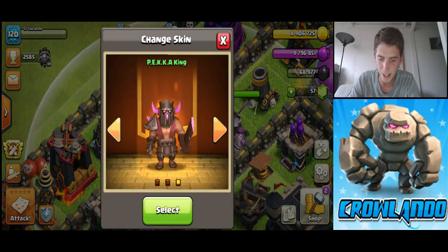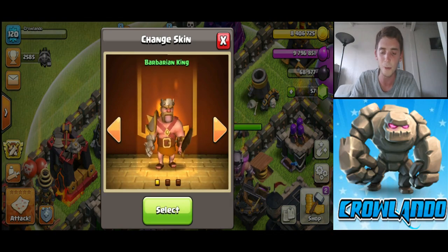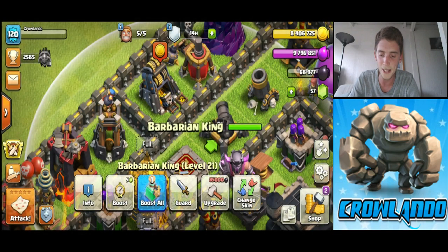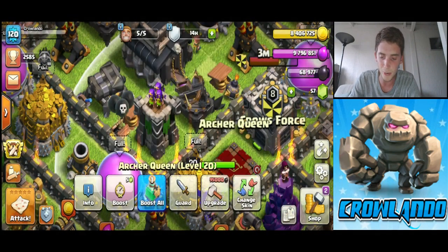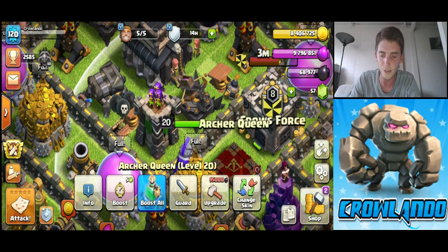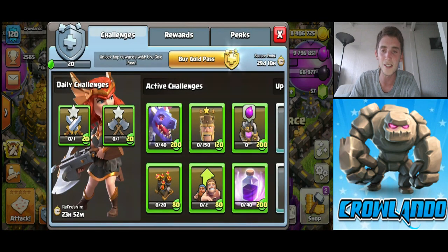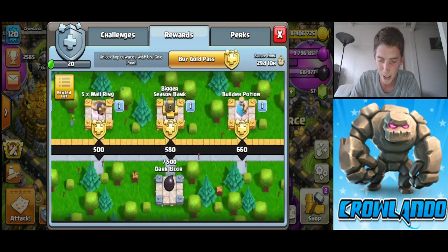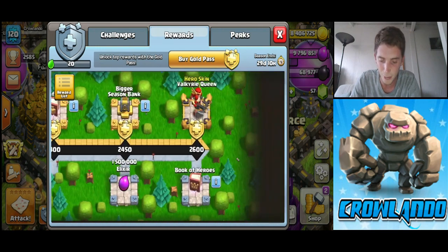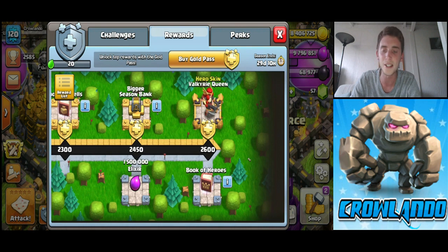There's the Pekka King, and I've also got the Gladiator King and obviously the normal Barbarian King. I've got Gladiator Queen so far. One thing — I haven't got my gold pass yet, but I'll be getting it after this video. It's like the second of July now. I've already gained some points, I'm like 20 points up, and by the end of it we will get the Valkyrie Queen.